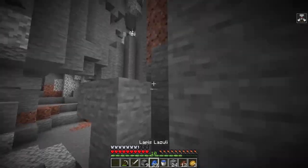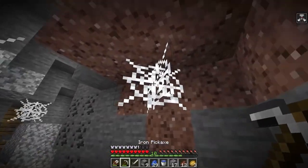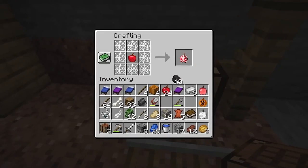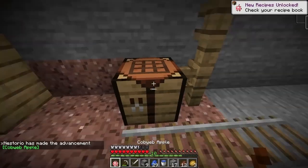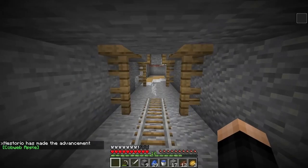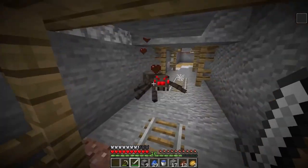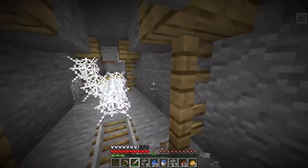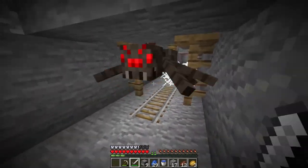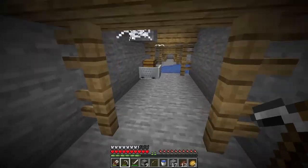We found a mineshaft. We can eat cobwebs — a cobweb apple works! We got the Spider-Man web slinger ability — I can throw spiders! This thing is literally trying to kill me. But I now have unlimited cobwebs and can probably use this against non-spider mobs, which is actually pretty useful. We also found a bow and a loyalty one book.